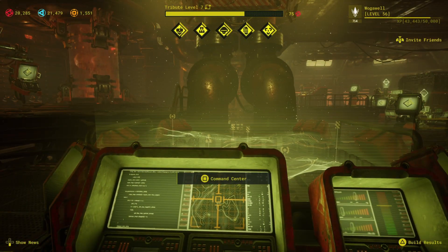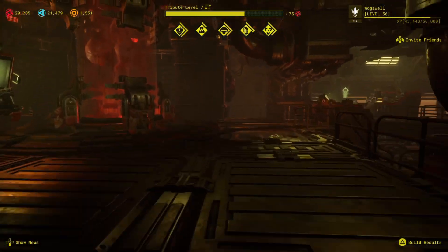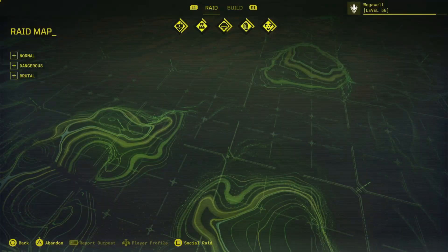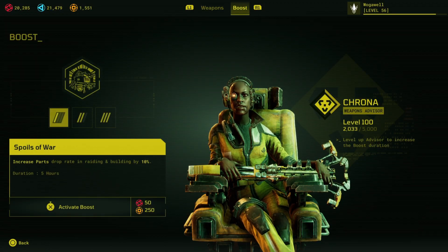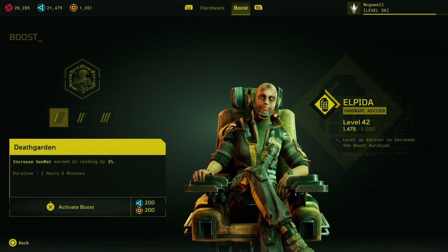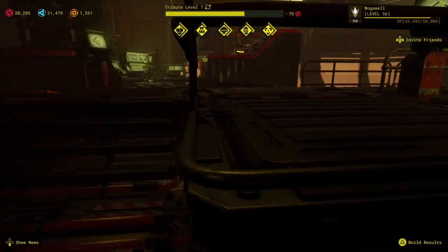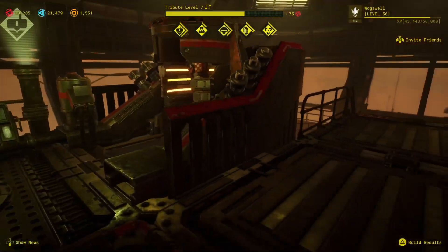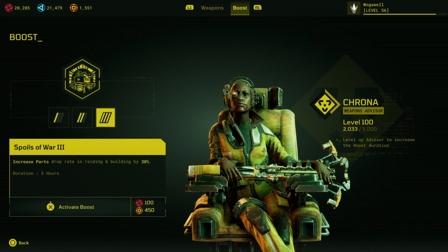Prioritizing the magnetic link upgrade on your suit is important because of how useful it is in these missions. At around level 50 to 56 you should be starting to look at reaching Master Rank. My chimera level is 76 and doing these heavy-level maps is getting me a lot of XP for my advisors — my weapons advisor is level 100 and my traps advisor is also level 100, which I think just rotates back around once you reach 100.